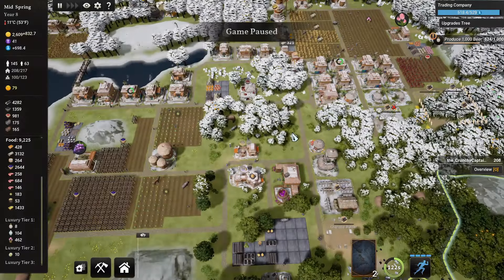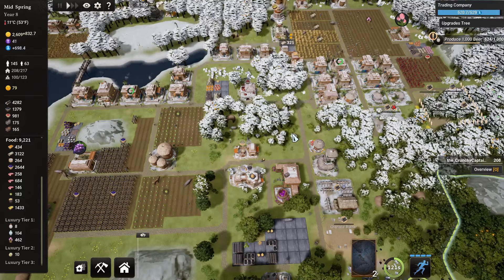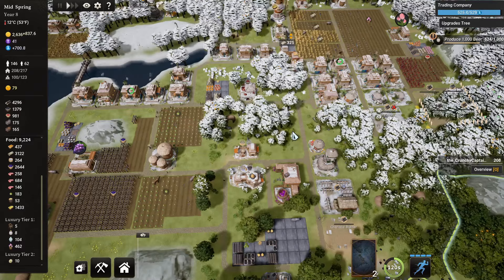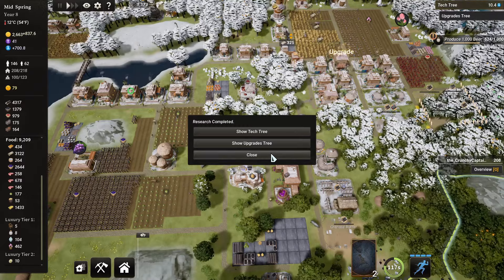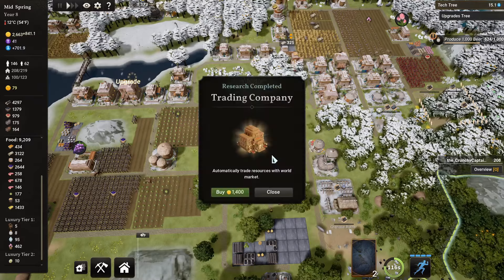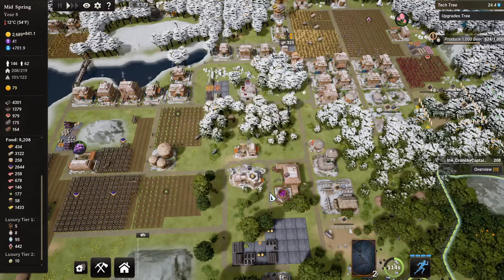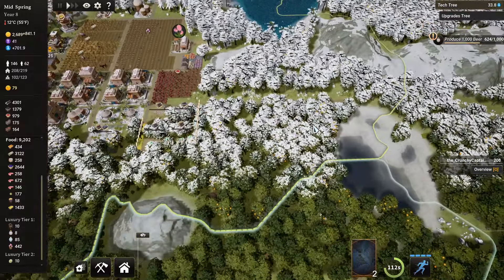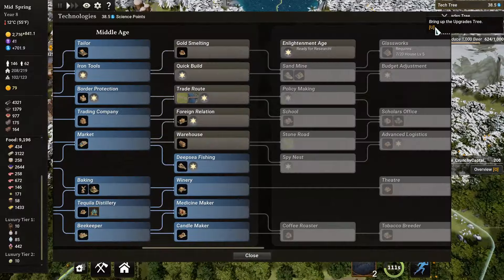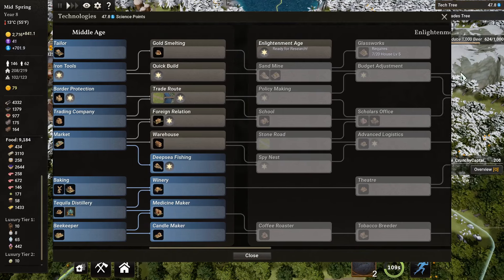Hello everybody and welcome back to Kingdoms Reborn. This is episode 6. So welcome back. In the previous episode we really focused on our luxury. Today I think we want to get our trading up and going and then maybe even get to the agave.